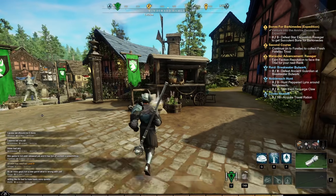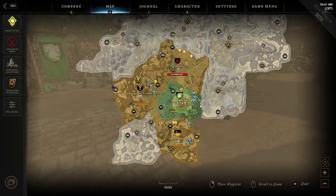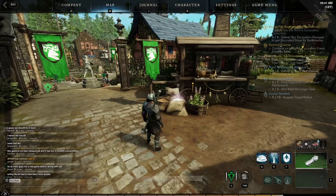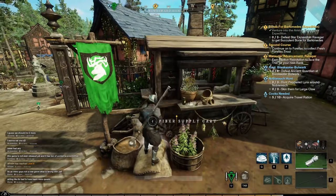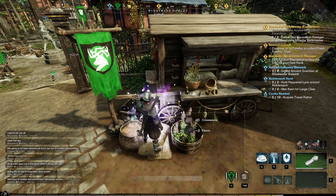In every town there are faction supply chests. If your faction owns some territory, you can go to the faction supply chest and gather some resources — each town will have different types of resources.